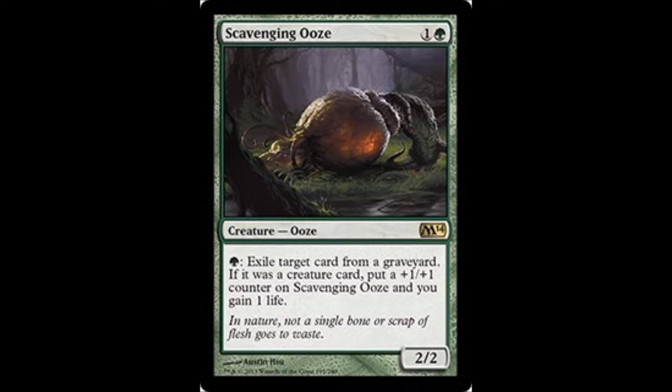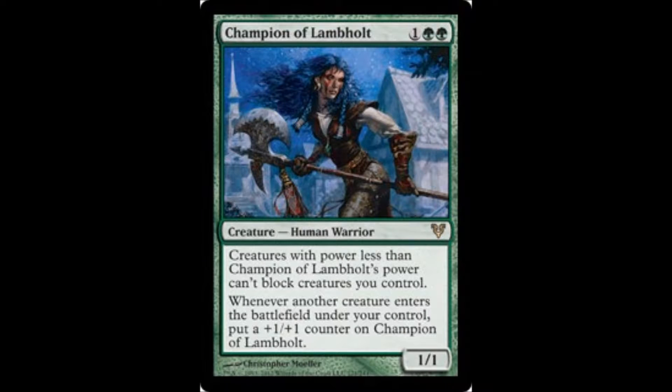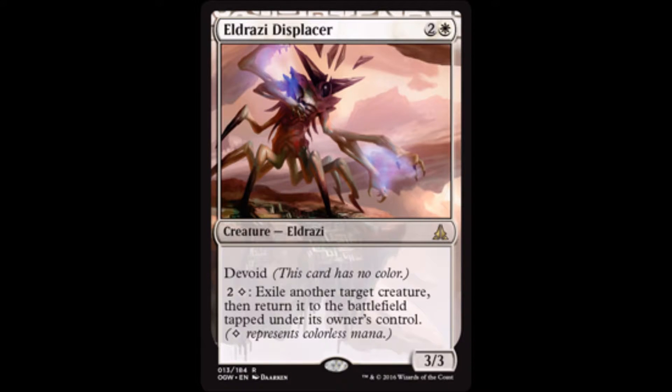Scavenging Ooze — get rid of all those things you really don't want to deal with and have a dude. Voice of Resurgence makes some really powerful tokens when people try to manipulate your stuff. Champion of Lambholt will eventually make all your dudes unblockable if it stays alive, so keep it alive. Spike Feeder will keep you alive by gaining you copious amounts of life.